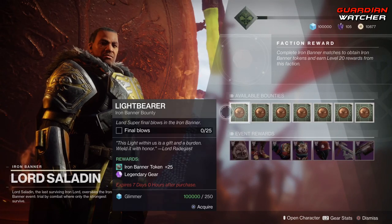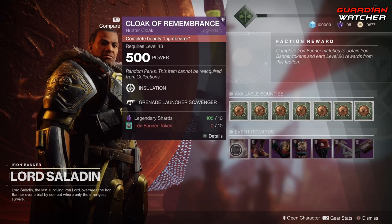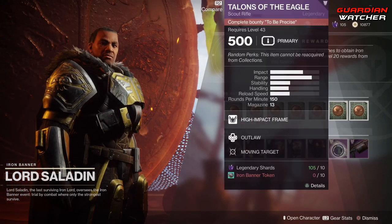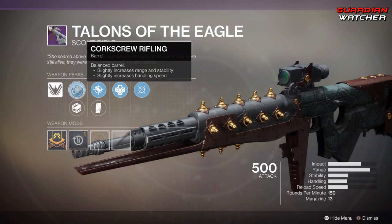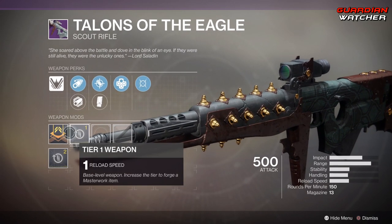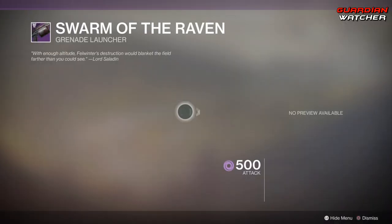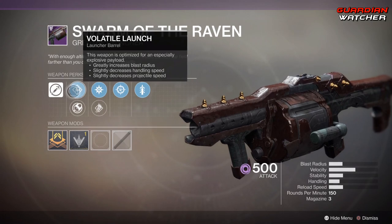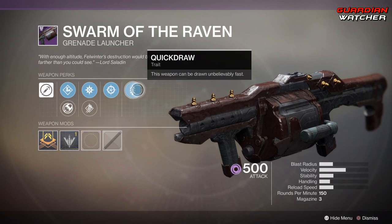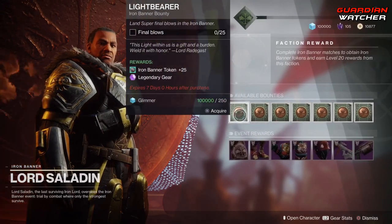Lord Saladin does have new bounties for the Iron Banner, so go ahead and pick those up as well as new event rewards — you need to complete certain bounties to get these. For weapons, we have the Talons of the Eagle, a scout rifle with high impact frame. It comes with corkscrew rifling, polygon rifling, accurate rounds, extended mag, Outlaw, and Moving Target, plus a masterwork of reload speed. The second weapon is the Swarm of the Raven, which comes with aggressive frame, volatile launch, confined launch, high explosive ordnance, high velocity rounds, Snapshot Sights, and Quickdraw, as well as a masterwork of blast radius.